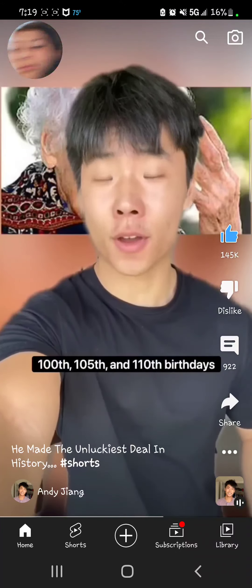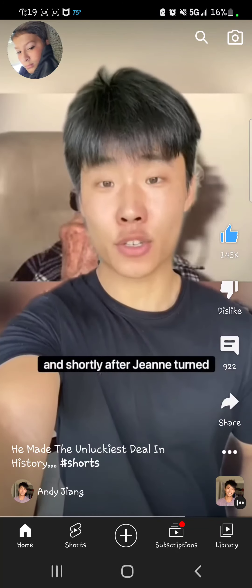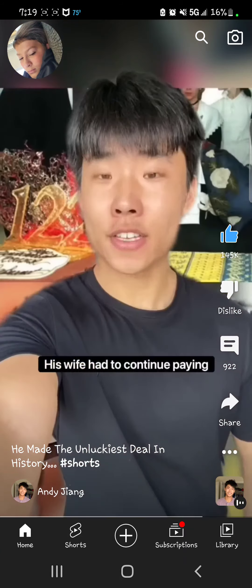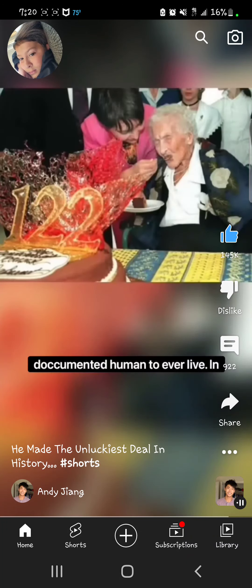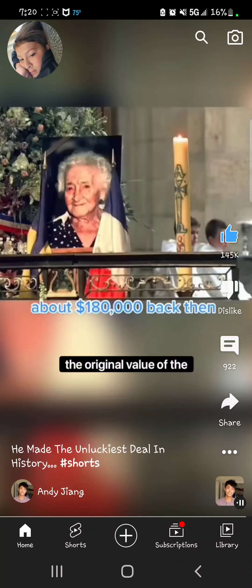But to André's surprise, as her 95th, 100th, 105th, and 110th birthdays came and went, she was still breathing. 115 passed without problem, and shortly after Jeanne turned 120, André himself passed away at 77. His wife had to continue paying for him, and in the end Jeanne lived to be 122, making her the oldest well-documented human to ever live. In total, André paid her more than 900,000 francs — more than double the original value of the apartment.